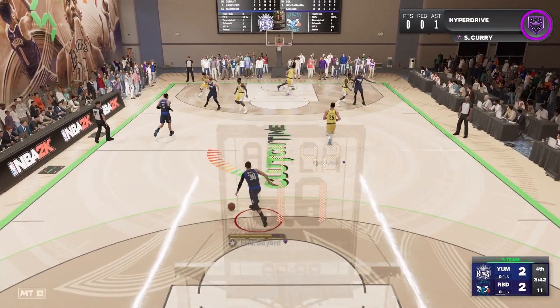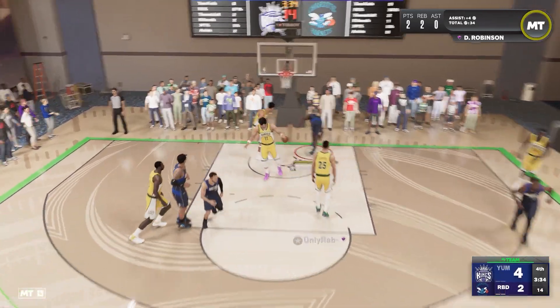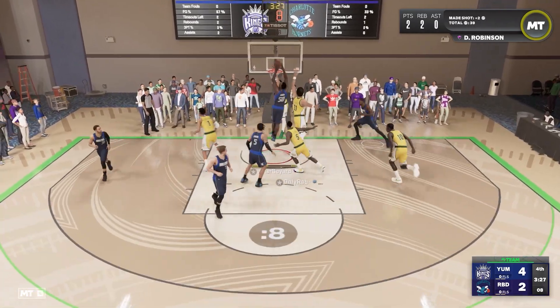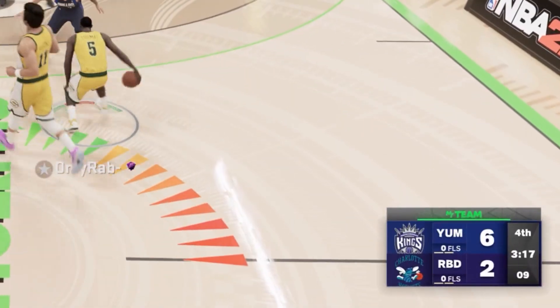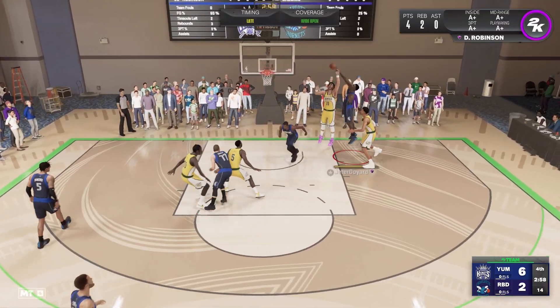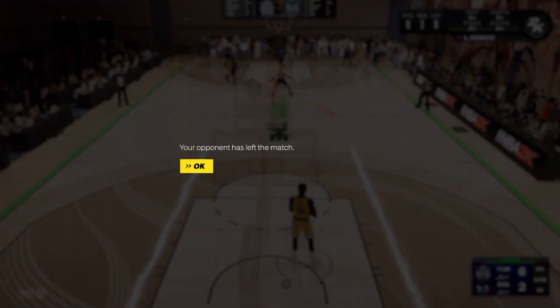Great defense by this endgame squad, and now it's 2-2. What can endgame Stephen Curry do? He's gonna get around Ben Simmons, pass to David Robinson, who slams it down. Robinson gets the steal and drives again, slamming it on Ben Simmons' head. A four-point lead by the endgame squad. But my opponent closes out, so we're on to the next game.